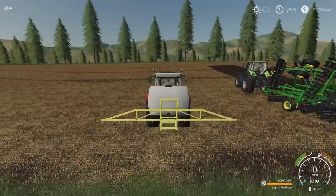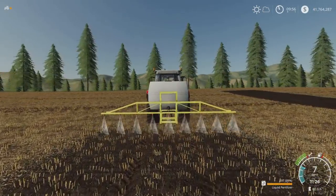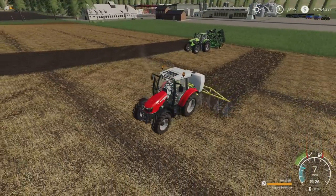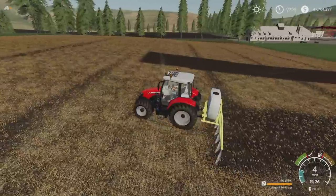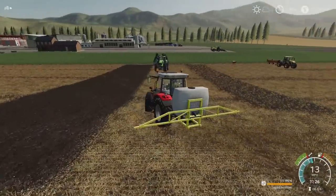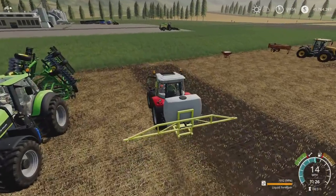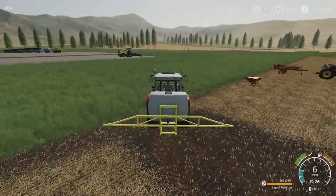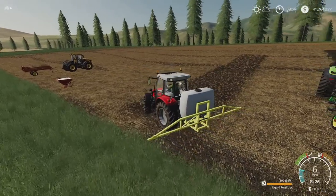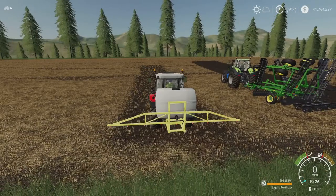It doesn't fold up — comes like that. You can raise and lower it if you want to. For small field applications or spot herbicide application for weeds, it's not worth taking a massive sprayer out. It's pretty handy bit of kit. That's the Lizard 200 sprayer by ADUB Modding and ABP team.